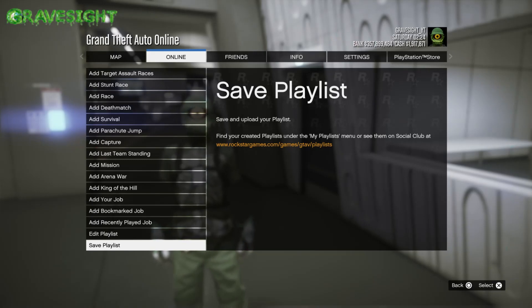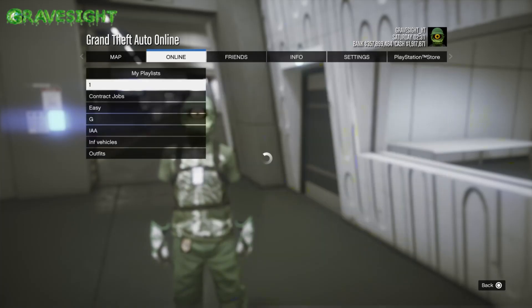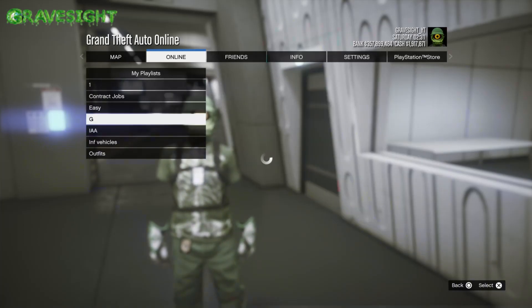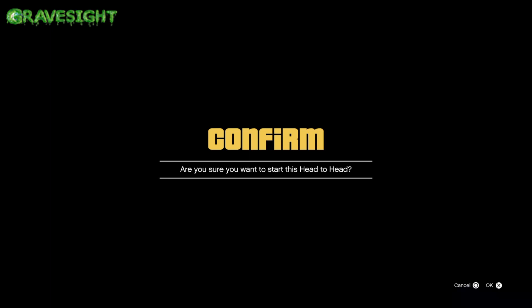We're going to save the playlist and we should get a couple of alerts. Now we'll also need to join a friend that is in an invite-only free aim session sitting in a Titan of a job — or you can be joining an alt account. Other than that, we're going to start up this playlist right here.